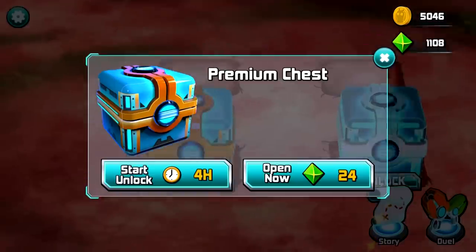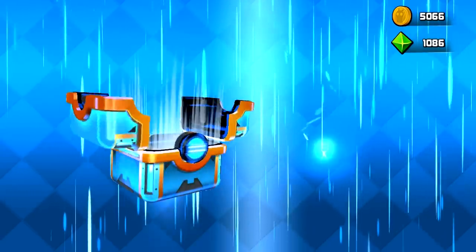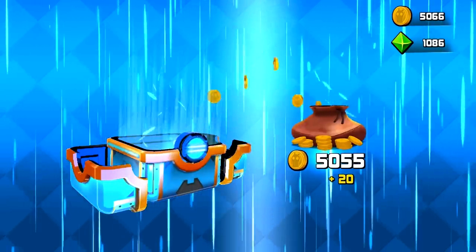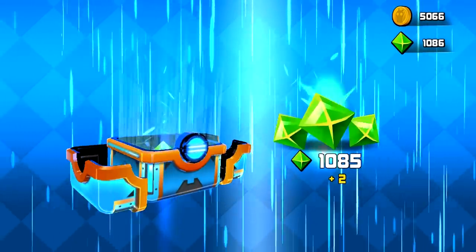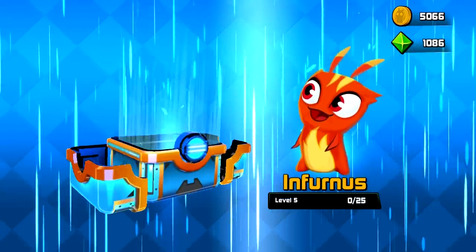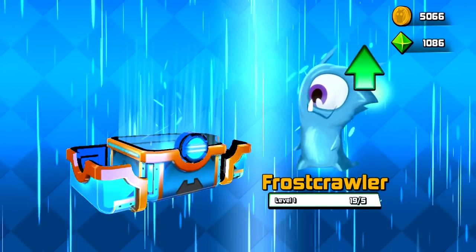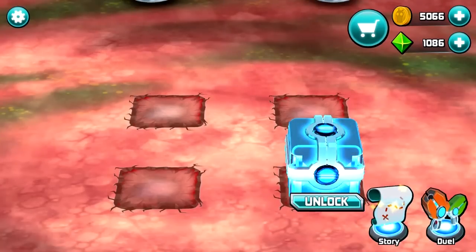Here's the next chest — it's a premium chest. It costs more gems, but we're gonna get some more out of it. So we're gonna get even more coins than before, we're gonna get gems this time, and we're getting some food for our slugs. We're getting a little more food than we would typically get. Yeah, you got a lot of food there.